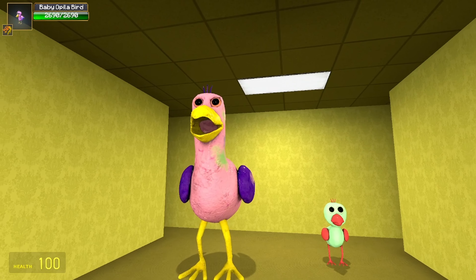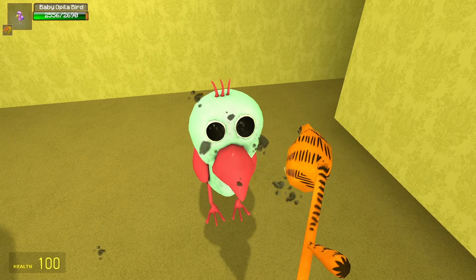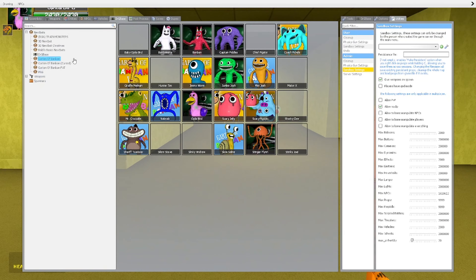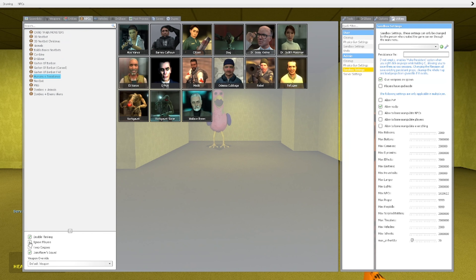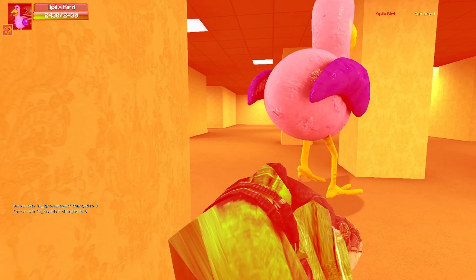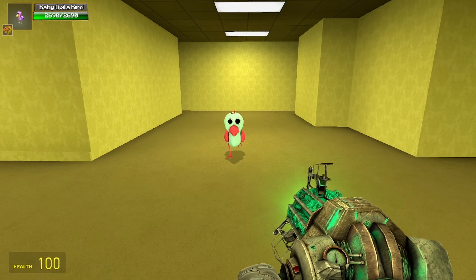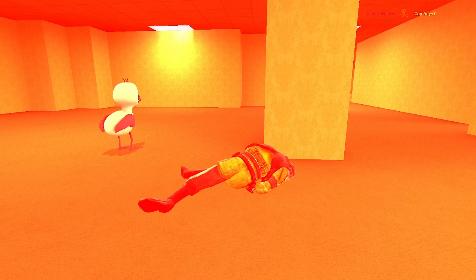Hello baby Opila Bird! We're just gonna interview these two. This guy was not blue when I had them in that cool scene, so we just noticed this guy can change any color — that's pretty cool. Let's see what Opila Bird does. Hey — stop it, get some help, Opila Bird! She's coming at me, I think she poked me. Now the baby Opila Bird — he kills me as well. Okay, everything kills me in this game.